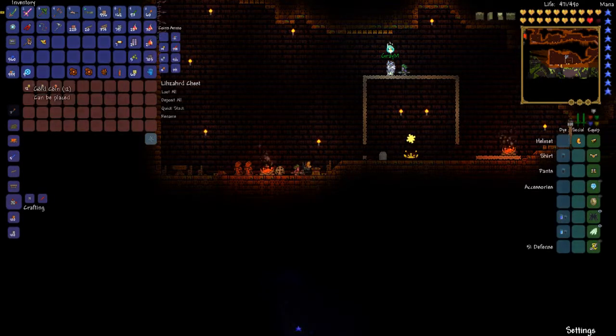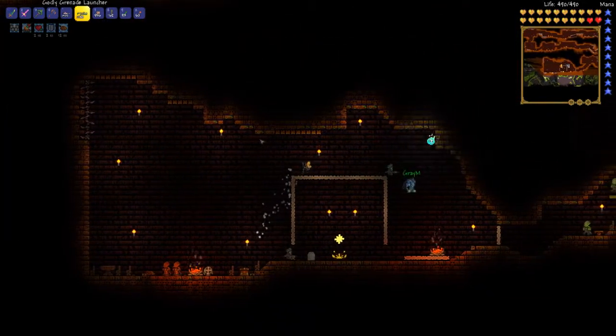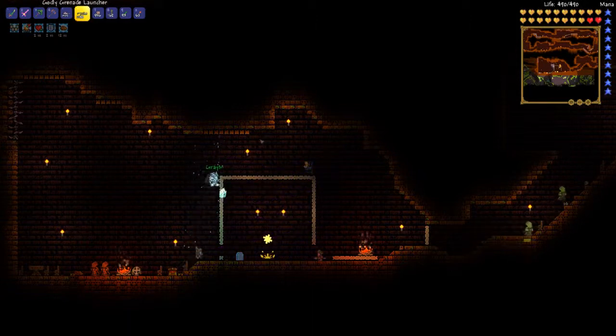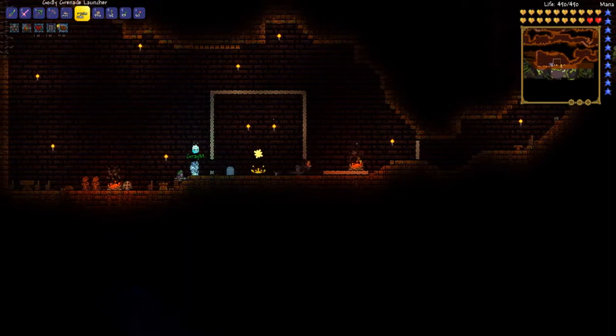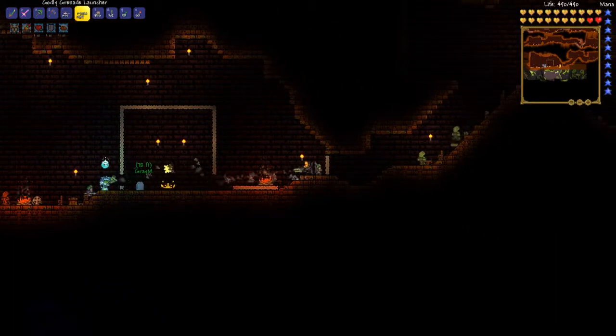That'll pretty much do it for this boss battle. All of our items were obtainable prior to getting the golem, since we didn't get the golem until today. We highly recommend you set up a similar box setup for doing the golem — it makes it quite easy. Whatever you want to use for weapons, feel free to experiment. We just went with what works — I use the beam staff, but you could use the beast staff; they all work.